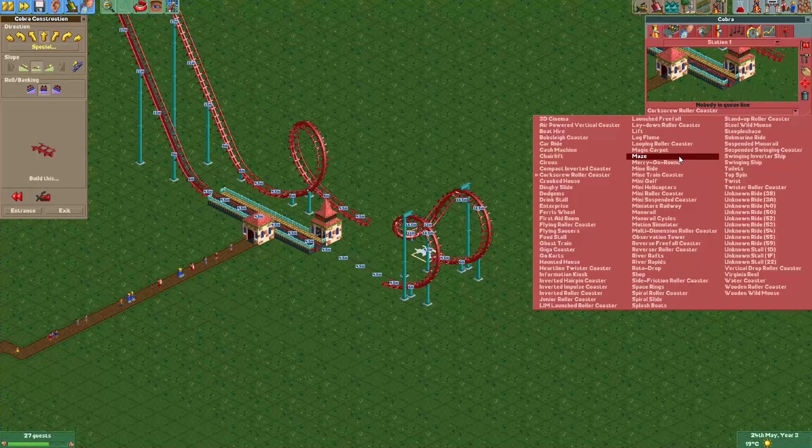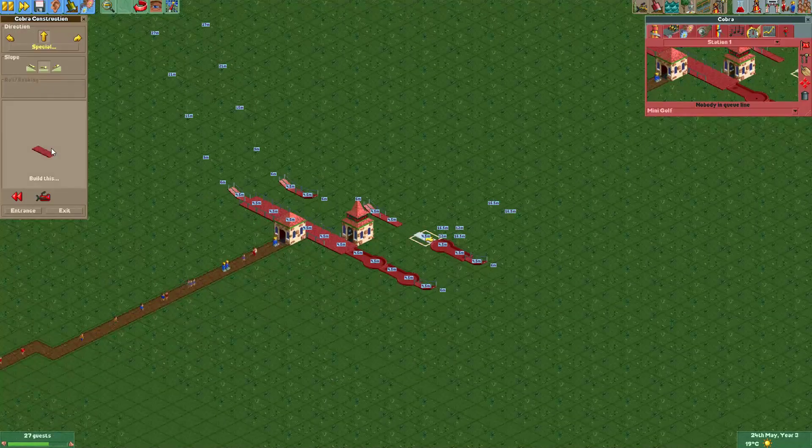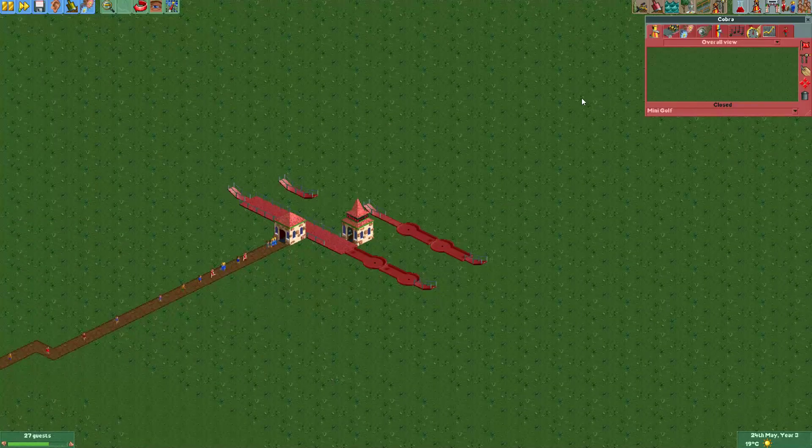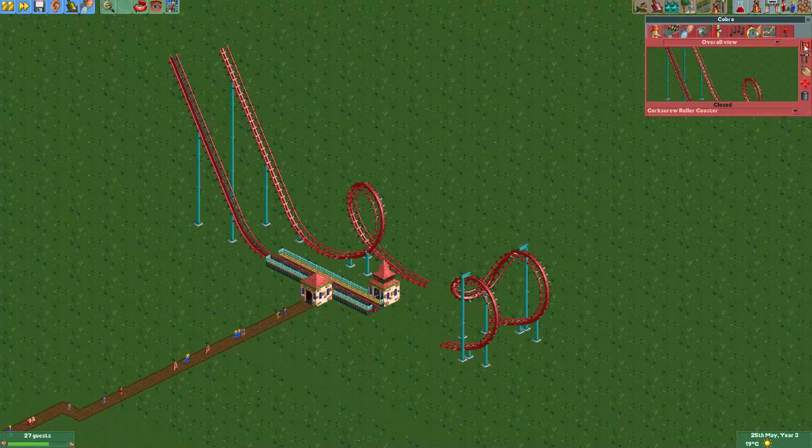And let's put another teleport here, then change it back into a corkscrew roller coaster. Alright, now we can just test the ride.